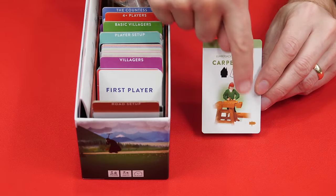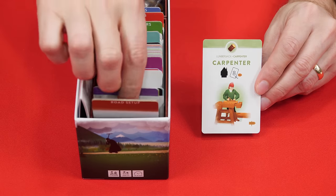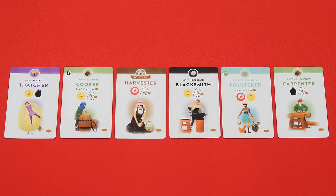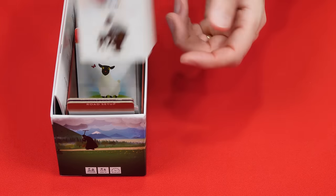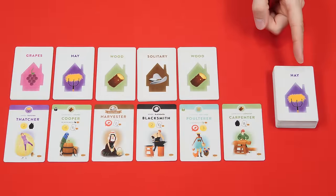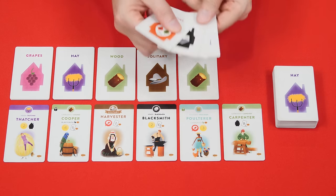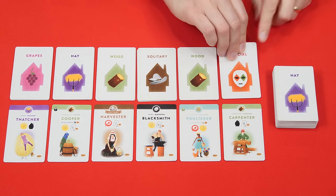To set up, find the six villagers with a road sign in their bottom right hand corner. The box has dividers to separate the various components, which will help you find them when setting up. Place the starting villagers in an area called the road and put them in a line, but their order doesn't matter. Now collect all the cards from this area, and if you're playing with four or five players also collect all the cards from here. We're setting up a two or three player game so we'll leave them in the box.